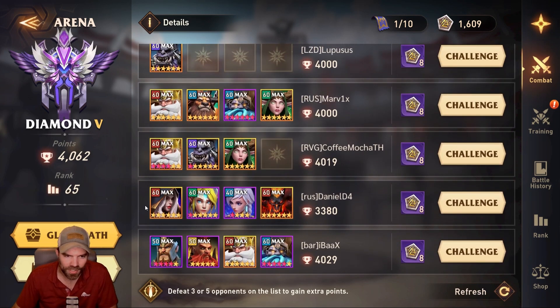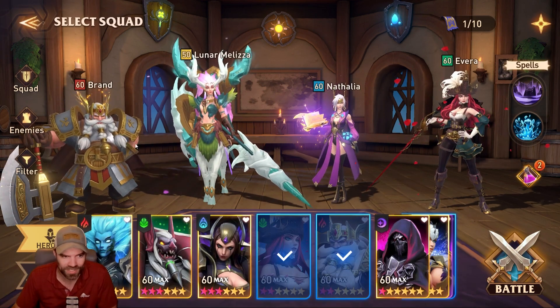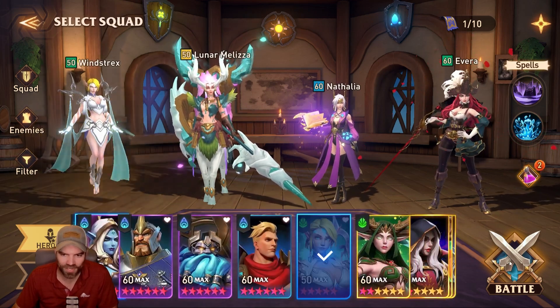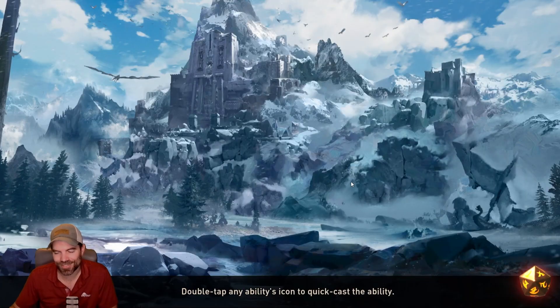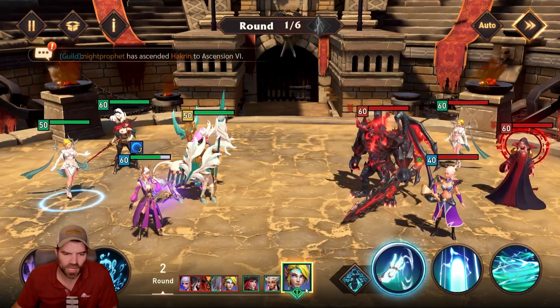Here's a Windex team. I want to show you literally the only thing I change — when I get to a Windex team, all I do is pull Brand out, go over here, grab Windstrex, and I'm literally going to use the same auto team. My Windex has like 290 speed, so in this rank...